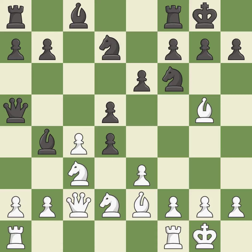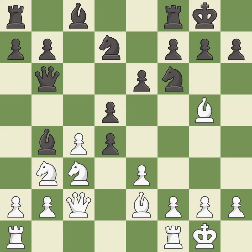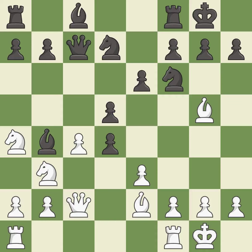This forks multiple pieces. This moves the queen to safety. This wins a tempo by threatening a queen and forcing it to move away. This adds pressure by pinning a pawn.